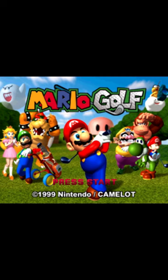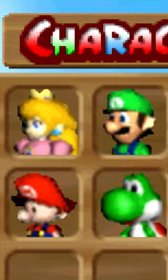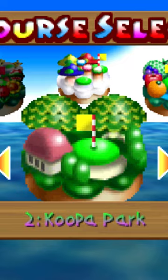All you have to do is go to the title screen and hit the button shown on screen in this order. You'll hear a chime if you do it right, and it'll give you instant access to all the unlockable characters along with every golf course except for the final one. Nice!